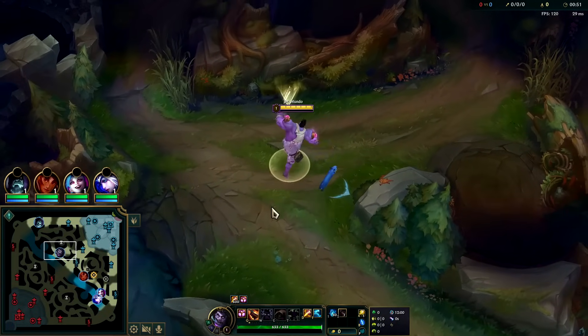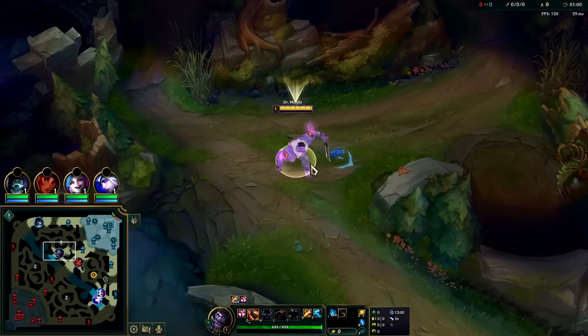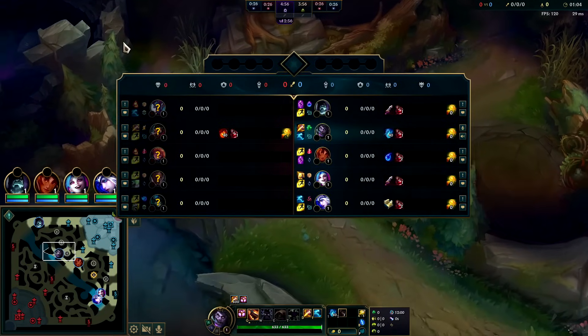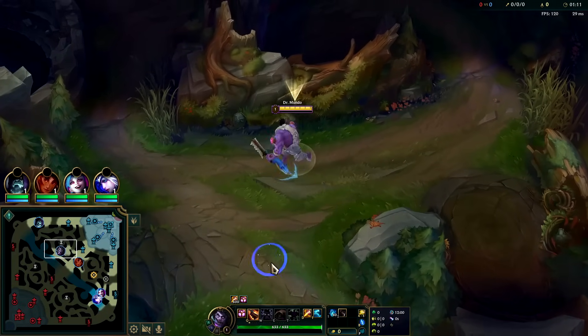The easiest example is characters who go Liandry's — having to deal with Brand and other burn characters like Azir is really really tough. It can be done though, you can always pick up Abyssal Mask or Forcefulness of Nature. Their team looks pretty good for us — they do have Trundle R which will be annoying, but we should be fine. Trundle went Ignite Ghost.